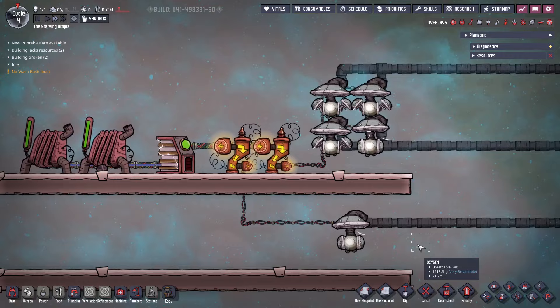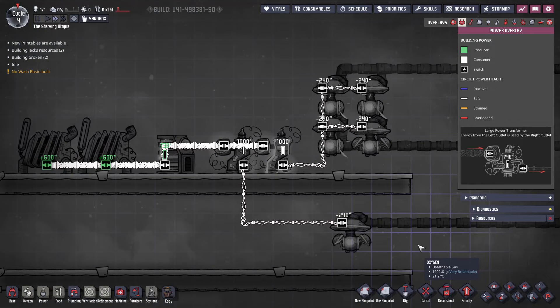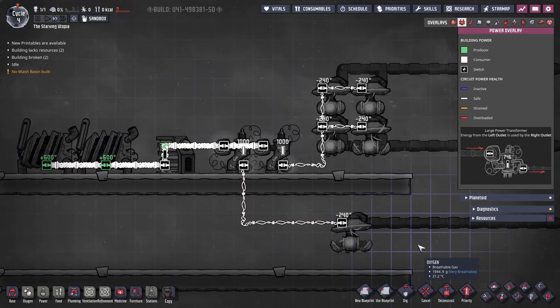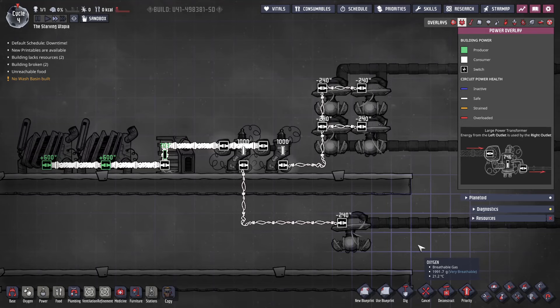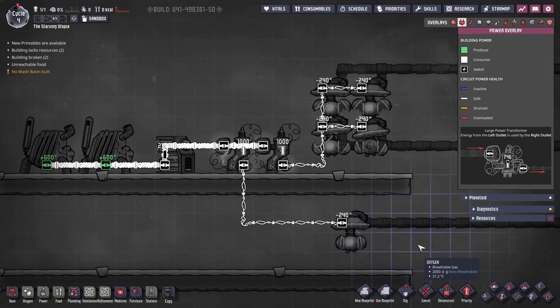The intended way to construct power systems in Oxygen Not Included is to use heavywatt wires for generators and batteries in a high power circuit, then connect this to low power circuits for consumers. To do this, the transformer building is key to splitting the two — it has a high power side and low power side, and limits the power draw on the low side to 1kW. Batteries must not be placed on the low power side, as they can supply power to consumers which will overload the wires, defeating the transformer.